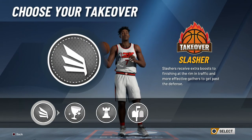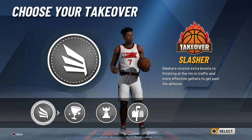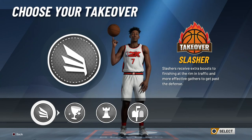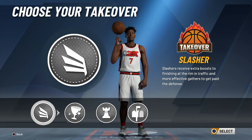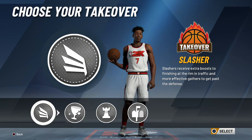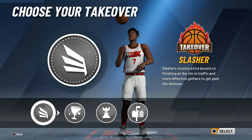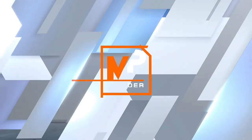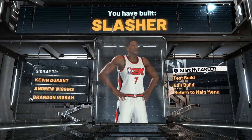For takeover, I would go slasher or playmaker — I wouldn't consider the other two. I went with slasher since it's a pure slasher build. That's going to be it for the video! Let me know if you enjoyed it and if you end up making this build, drop a comment — I can give you tips. Make sure to drop a like, subscribe if you're new. It's been King Josh and I'm out. Peace.